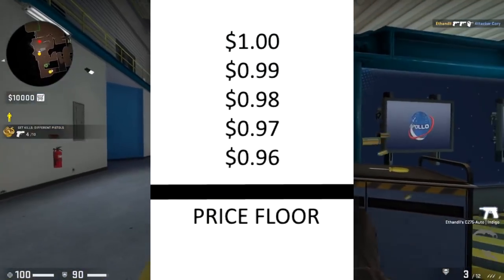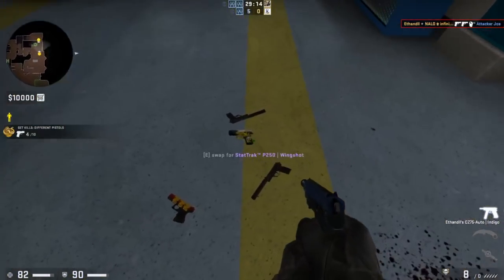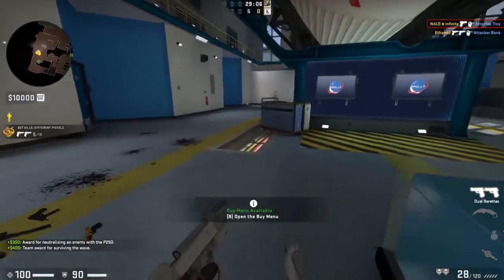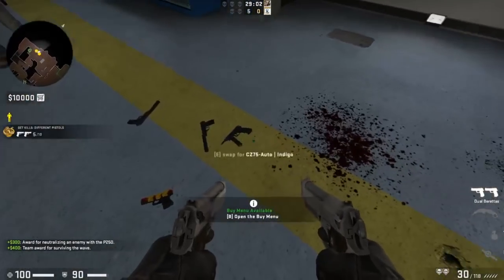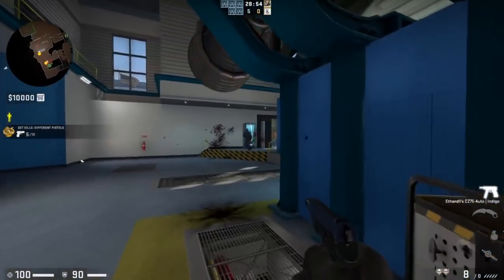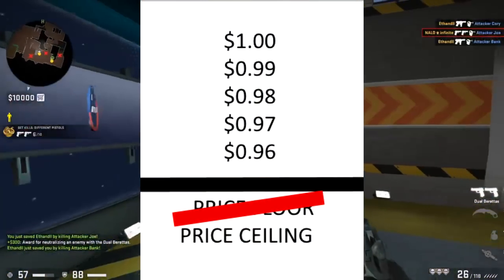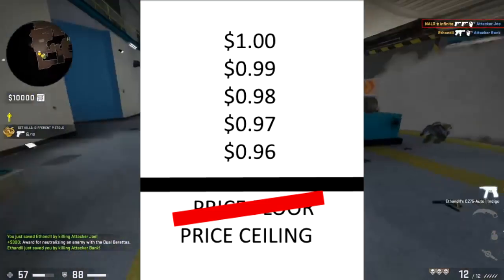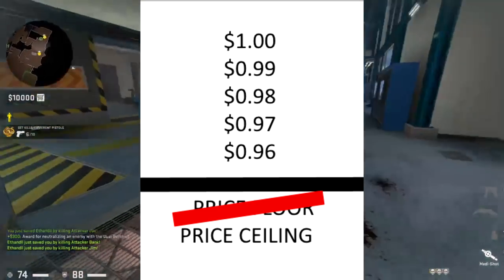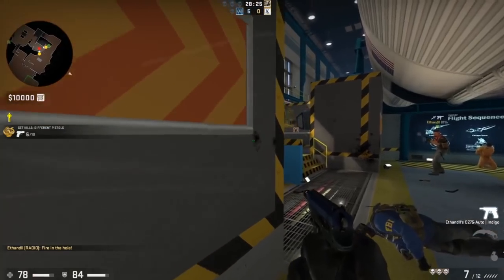So we can basically set a price floor in the 95 to 97 cent range, which is going to be a floor that the case can't go under because it's supported by the star economy. At the moment, this also acts as a price ceiling, because no one's going to buy cases on the Steam market if they're more expensive than what they can spend in game. This is the same reason sticker capsules and other in-game items hold a solid price for their entire lifetime — there's no reason to rise if people can just buy them in-game for cheaper. However, this is actually more likely a price ceiling rather than a true price floor, because the price floor means it can't go under that price, which is actually untrue.